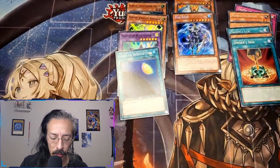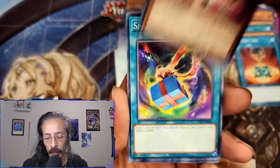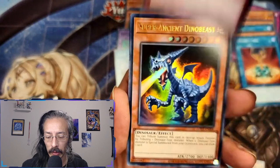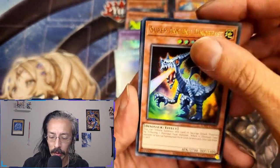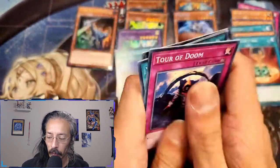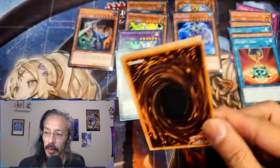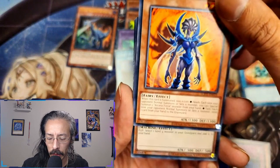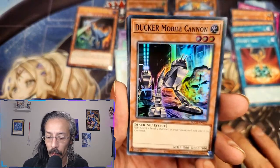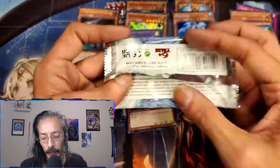Those packs don't fly very well — they don't have a good weight to them. We have an ultra rare Super Ancient Dinobeast. Beautiful! First ultra out of these boxes so far — we definitely take that. Let's see that ghost rare. Ghost is definitely one of my favorite rarities from the Yu-Gi-Oh rarity printings. And a super rare Ducker Mobile Cannon. Still better than all the boxes I opened before this video. One more box to go.